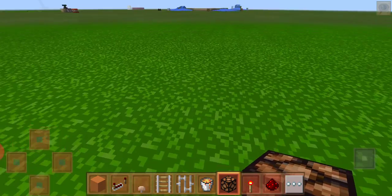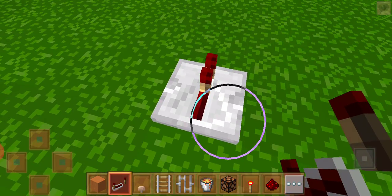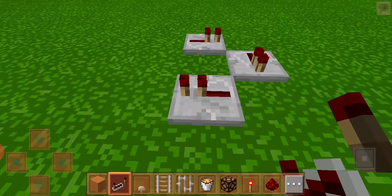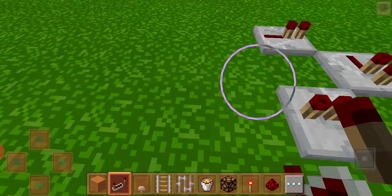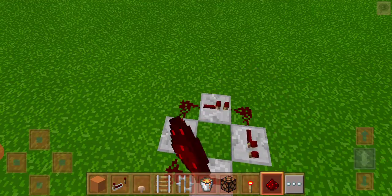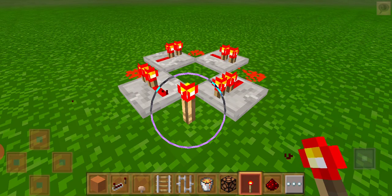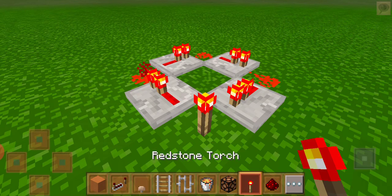I'm going to use a redstone lamp instead. Take the redstone repeater and place one like this, another one like this, another one like this — they should be opposite to each other. After you've done that, connect them like how I am doing. No need to add redstone here; do it like this. Then take the redstone torch.